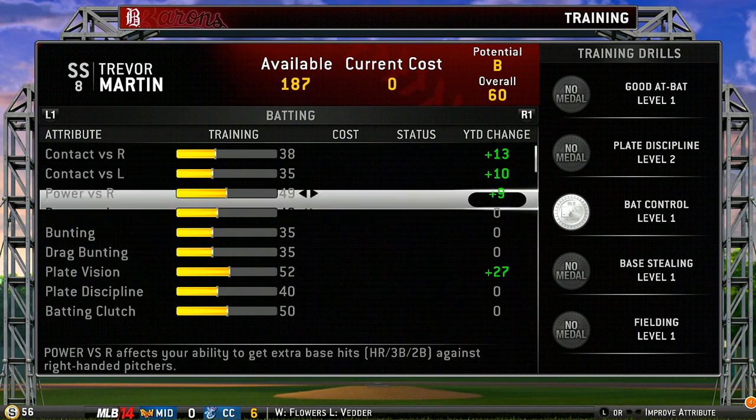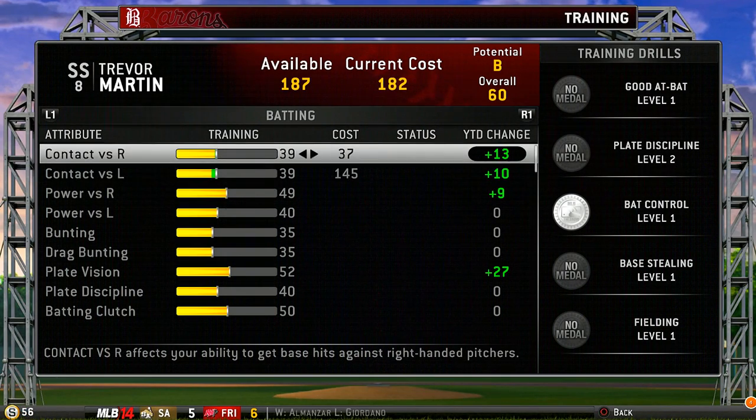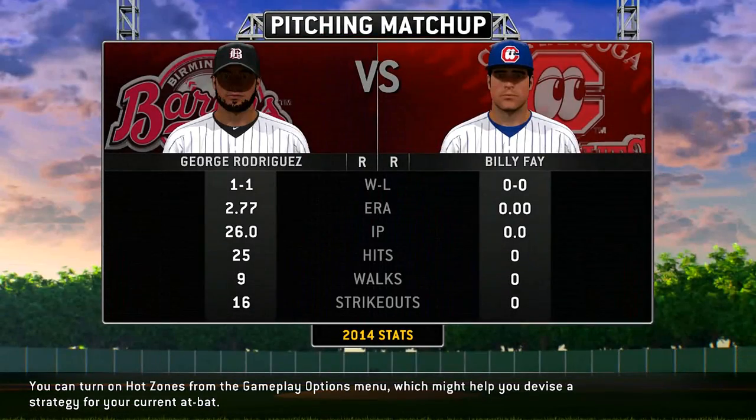We have 187 training points to use. Let's work on our power — or no, maybe we should work on contact. Yeah, we'll work on contact. We'll bring up contact to 39 for both. But I want to start working on power soon.